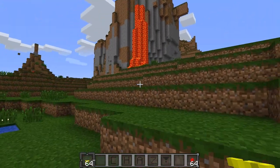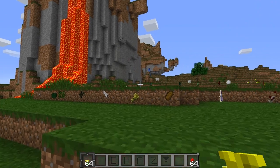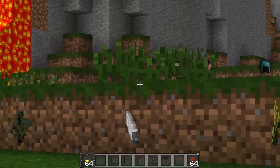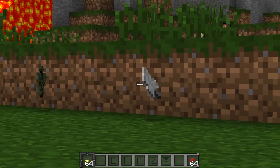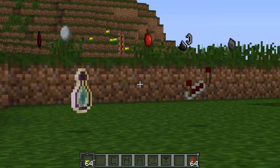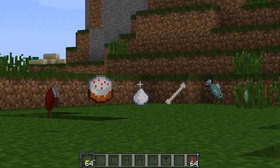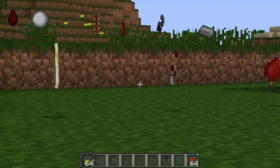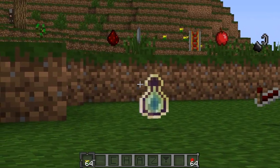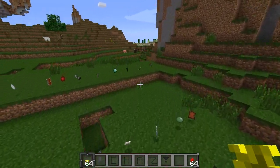The mod for today is the 3D Items mod, and this is probably one of the coolest mods I've ever reviewed because I'm obsessed with Minecraft animations and this mod really does it. You can see that our items now have a little bit of 3D-ness to them. Pretty much all items that were 2D are now a bit 3D — they're kind of one pixel wide, but it really gives a nice tone to all your items now.